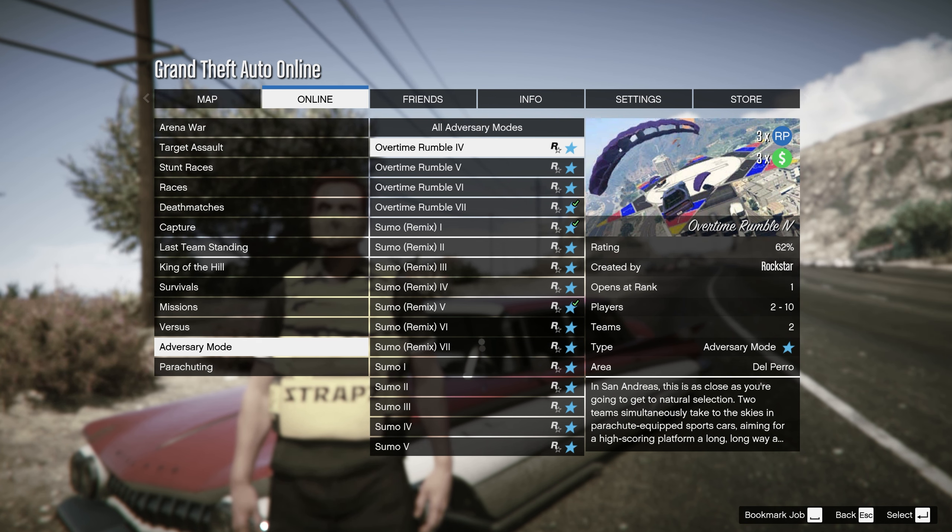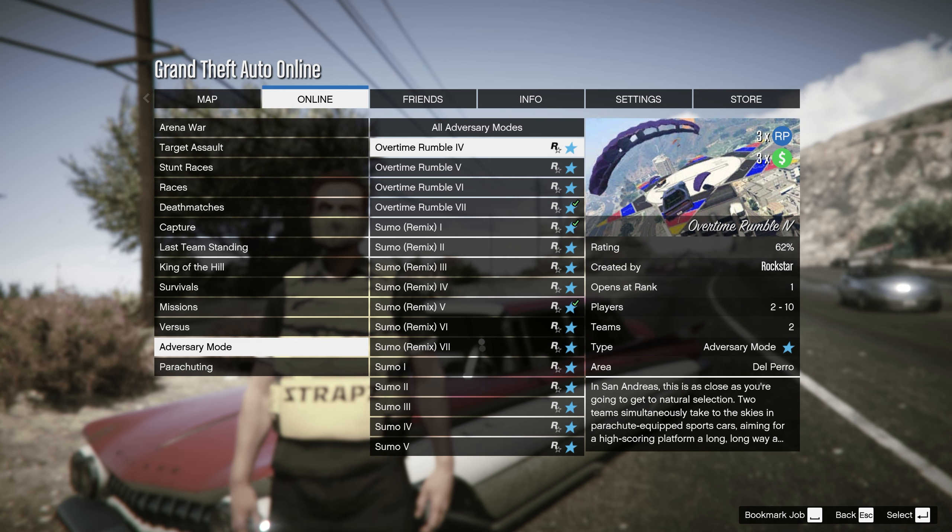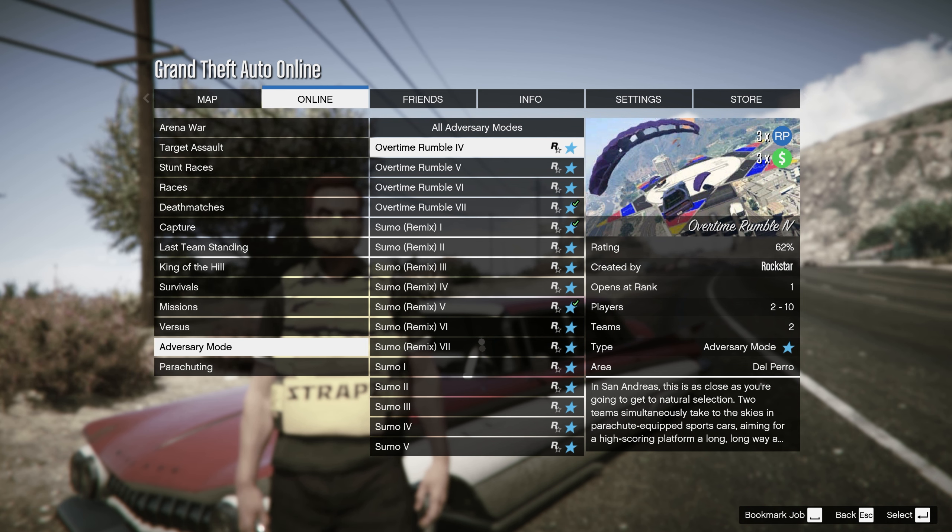To give you a bit of an explanation of how this works: you're going to have parachute vehicles that can actually jump in the air. What you're doing is driving off of a massive ramp onto a platform. You can see in the picture here the 1, 2, 3 point zones — those are the points you have to get. You're trying to have a higher point total at the end than the opposite team.